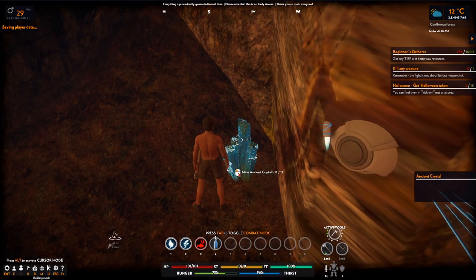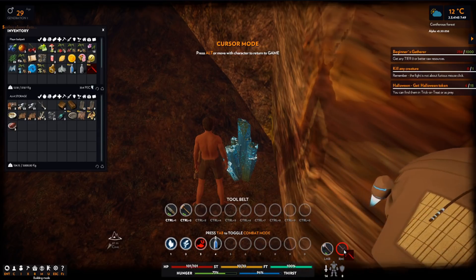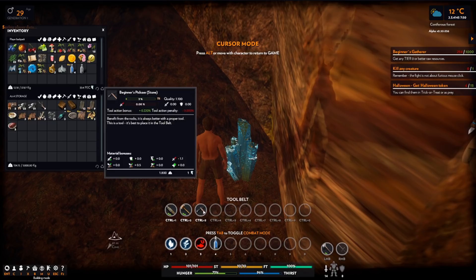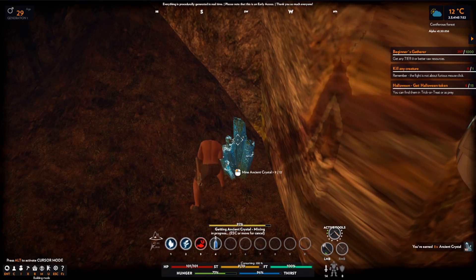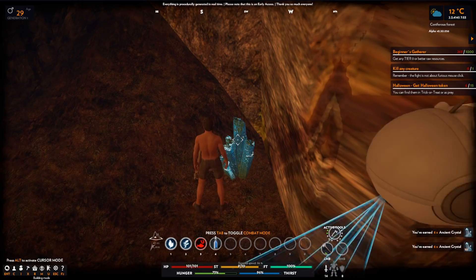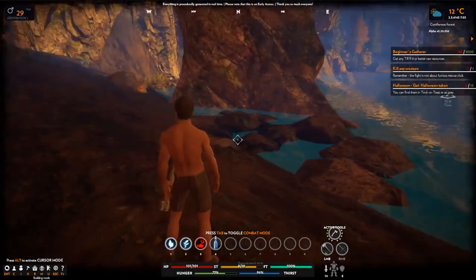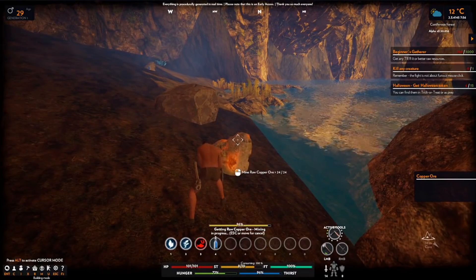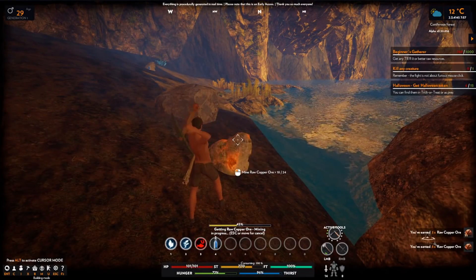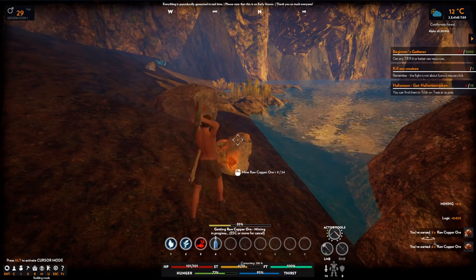Now I've somehow got to put that onto my hotbar. Yeah, it's enough to have it on my tool belt apparently. I don't know what ancient crystal is going to do for me, but now I've got some. Copper here - nope, still won't let me in there. But I've got some copper here though. It was a good shout coming to this cave, quite happy with that.